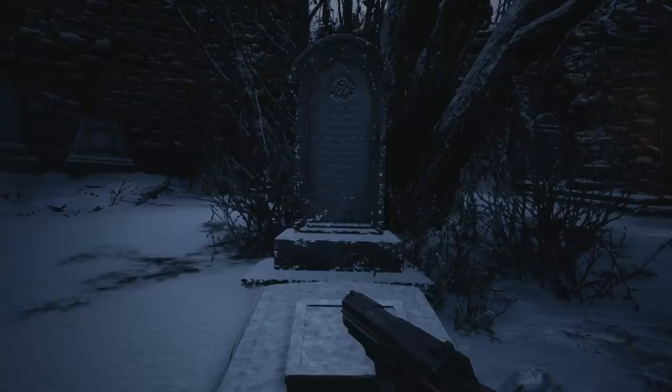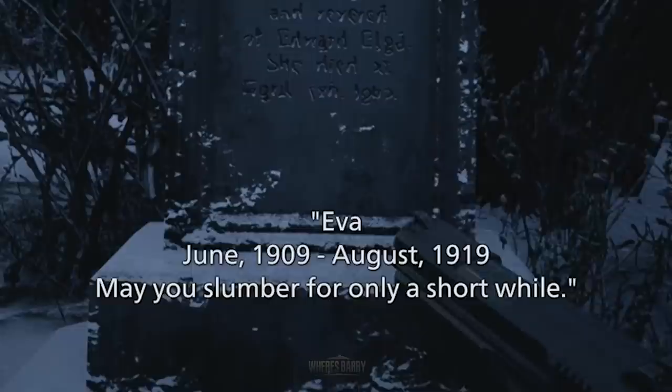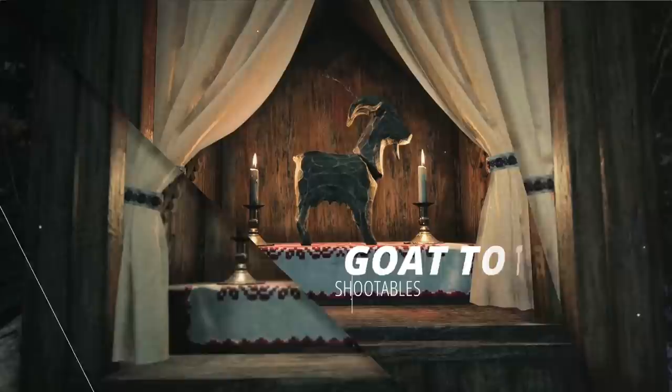Speaking of graves, there's one grave out of all of them that you can actually select, and it's a girl named Eva who died when she was 10. It says 'may you slumber for only a short time,' which kind of feels like zombie-ish type language.